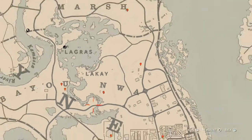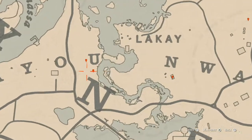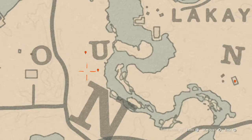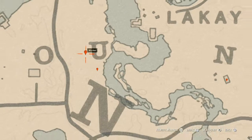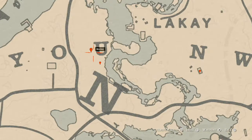Our next marker is right here under the U in Bayou. At this location you will find a bird egg — it's a heron egg (H-E-R-O-N) in a tree. Shoot it down with a varmint rifle or a bow using a small game arrow. Our next marker is another fossil — come over with your metal detector to get it. Remember to look for tree stumps, trees, and large rocks as indicators for where fossils spawn.